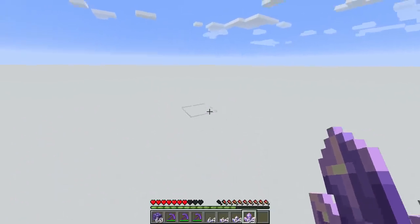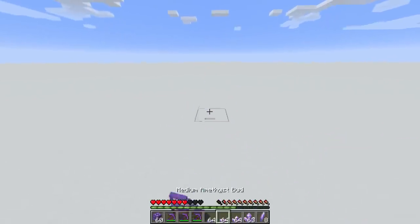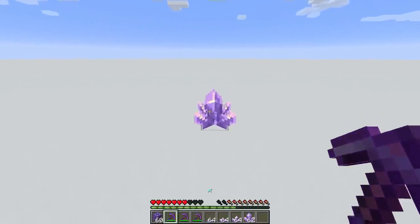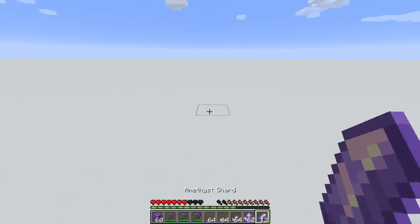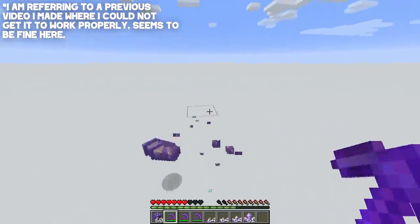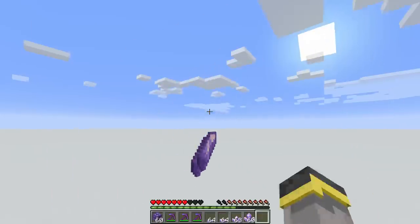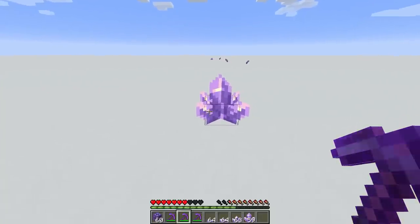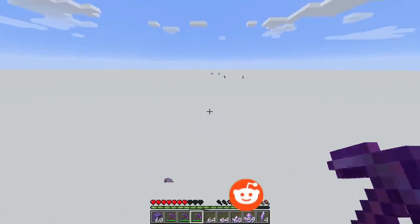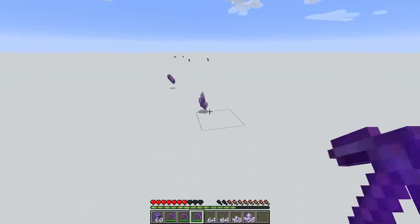The amethyst cluster - if we mine it with an iron pickaxe or better, we are going to get four amethyst shards, unless fortune works. Fortune doesn't seem too reliable - sometimes it doesn't work, but when it does: eight shards, then twelve shards, then sixteen shards. Fortune is definitely the way - sixteen shards from a single cluster is literally crazy. If you mine this with a normal pickaxe, you will always get four amethyst shards. If you mine it with fortune, you can get more. If you mine it with silk touch, you will get the cluster itself.